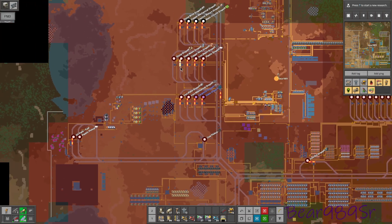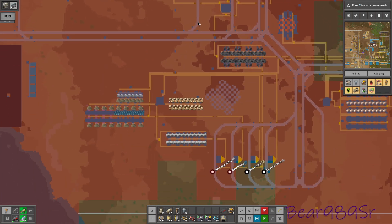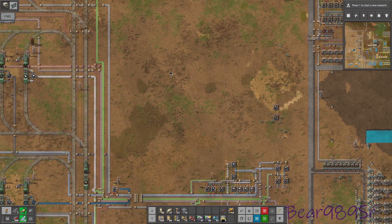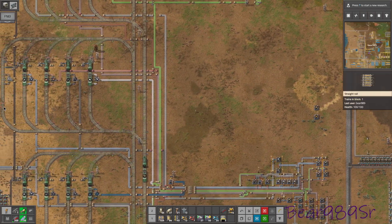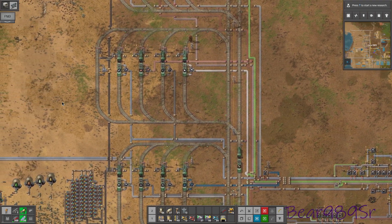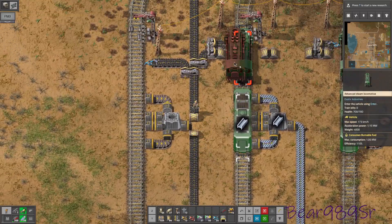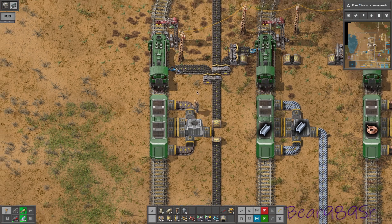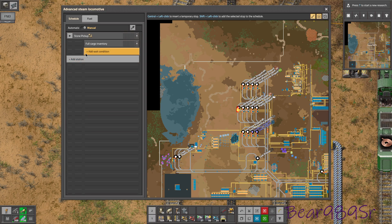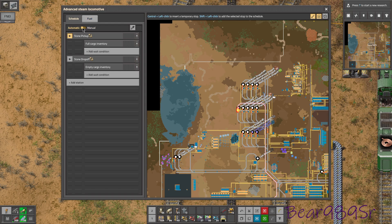I already brought stone in — I have it coming in over here. I think I was missing a train, so let's go check on that. I went ahead and put it one further and had it come in here. Train wagon — we want this for stone pickup, full cargo, stone drop-off, empty cargo, and go.